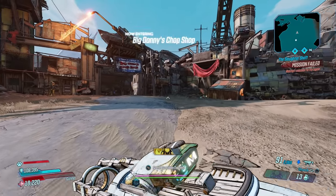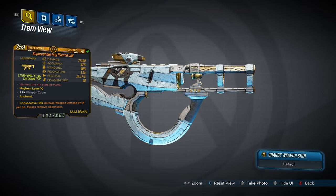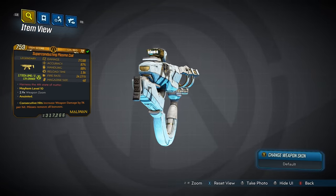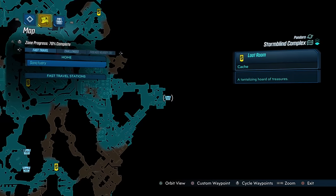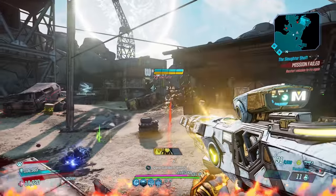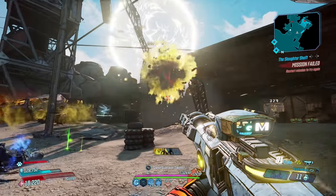Time now for the Plasma Coil — a Maliwan SMG that can only come in shock and radiation, which you can switch between. It's an exclusive Arms Race weapon with an increased chance to drop from a specific chest. The Plasma Coil fires a surge of elemental fury that just disintegrates targets — it's the ultimate beam weapon. Hold that trigger down for a second and watch it unleash a devastating volley of splash damage rounds.